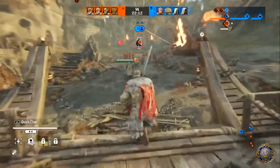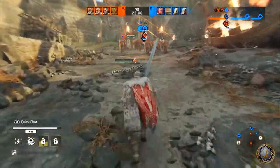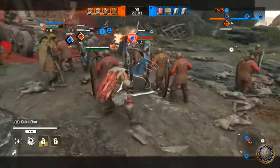For his perks, I like to use Bastion, Vengeful Barrier, and Last Ditch. It makes me more tanky and I'm able to do more damage in the long run. That's what I like to use on the Highlander.